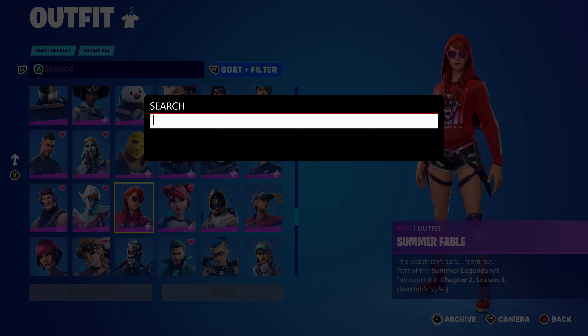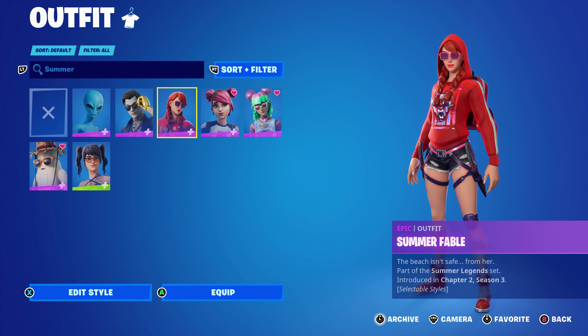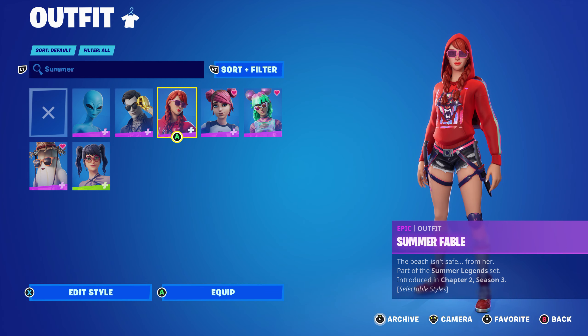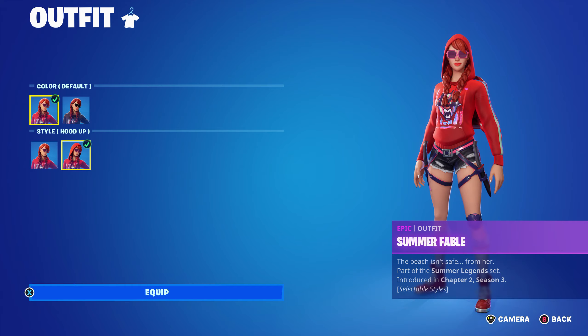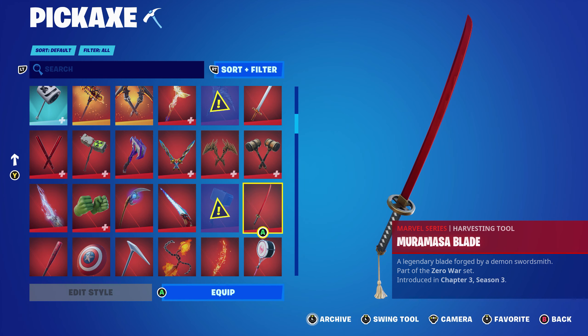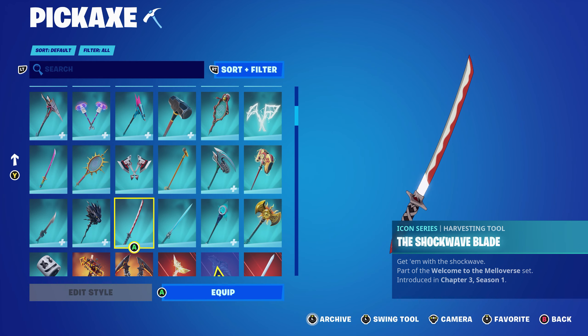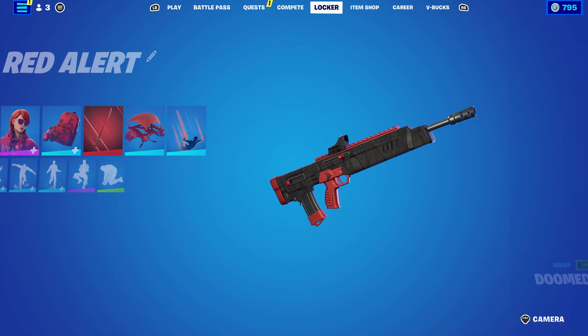For the third combo, I'm using Summer Fable from the Summer Legends pack — a real-money purchase that includes Tropical Punch Zoey and Unpeely. I'm using the default color for the red with the hood-up style, though you can use hood down if you prefer. The pickaxe is the Murray Master Blade, part of the Zero War set from Chapter Three Season Three crew pack — it's Wolverine Zero's pickaxe. A good alternative is the Marsh Nobi Blade for its black, white, and red. The wrap is Doomed Echo from the Chapter Two Season Six battle pass, part of the Neo Underworld set, used for the black and red.